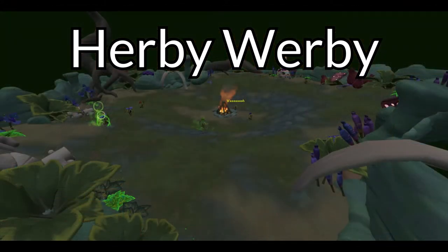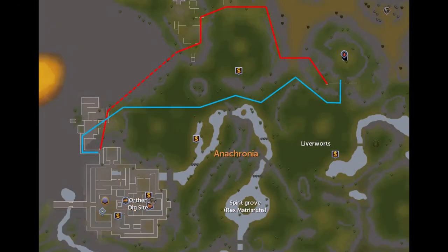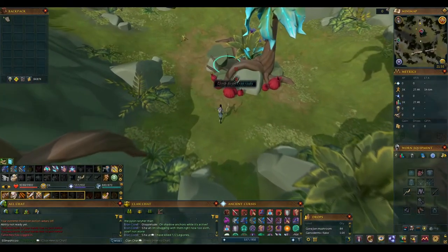Herby-Werby occurs in the ancient Zygomite Cave on Anachronia and has no requirements beyond having access to the island. To get to the D&D, you can use the Anachronia lodestone and then run to the entrance. If you have level 7 agility, you can follow the agility route highlighted in red here. If you don't, you can walk this slightly slower route, highlighted in blue. Once you arrive, you climb down this big tree to enter.